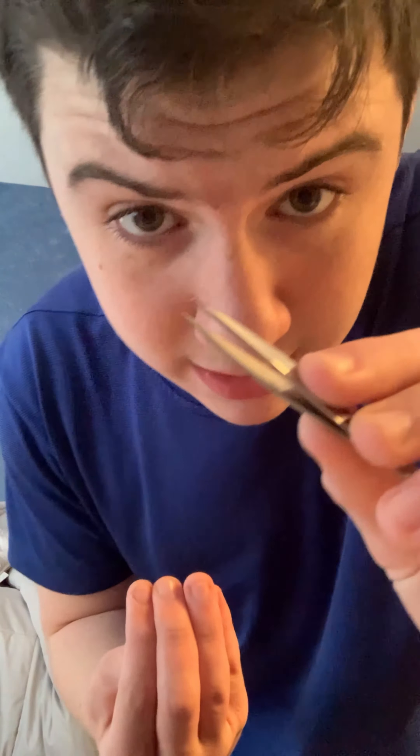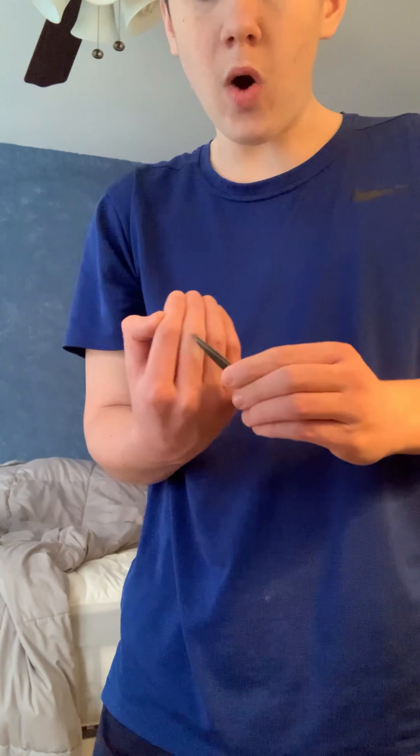The last magic trick I'm going to show y'all is making this object disappear — this nightlight. We're going to make it disappear out of thin air. First we place it in our palm just like this and cup our hand. The thing is still there, completely cupped. Now we take this tweezer — one, two, three, snap — and it's gone. That's the last trick for the day.